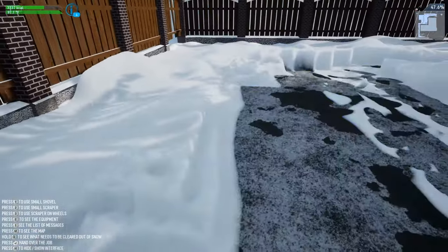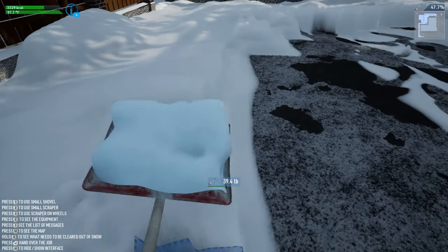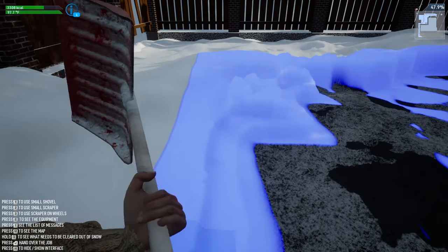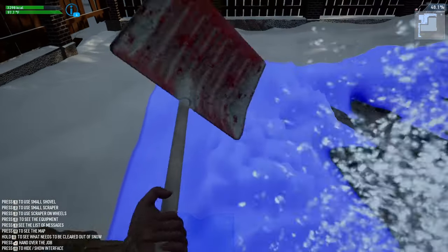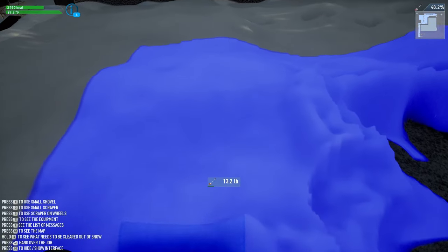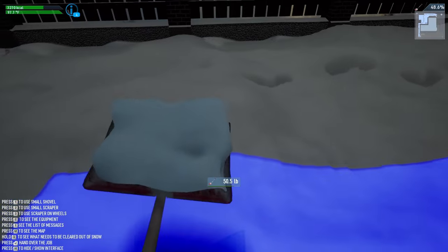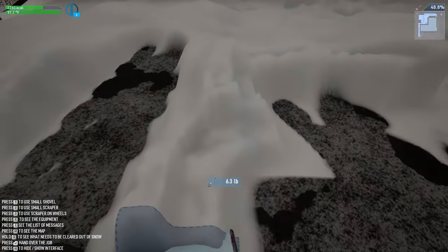I do like that as I shovel, you can see my guy's foot come through on the left side and it actually clears some snow — just a nice touch that helps with the overall feel of things. He clears snow just by stepping on it and it vanishes. You can see he's lifting heavy amounts — 58 pounds, 64 pounds of snow. This dude is basically a beast.